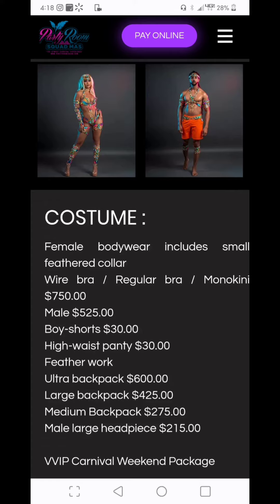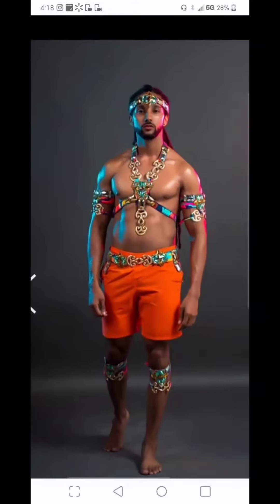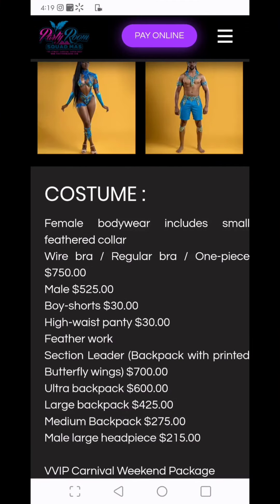This is Section Cibola — I think the price for this one is $525 and you can add a headpiece for $215. It's cool, I love the color. And I think this is Section Xerxes, also $525.